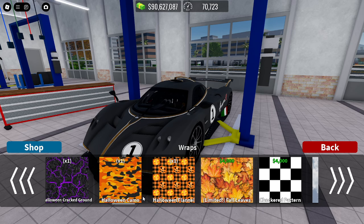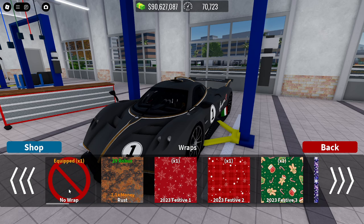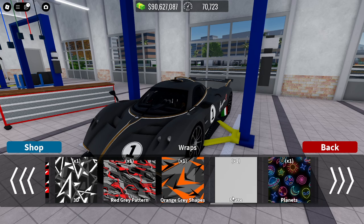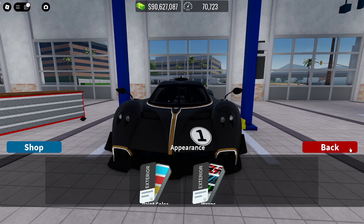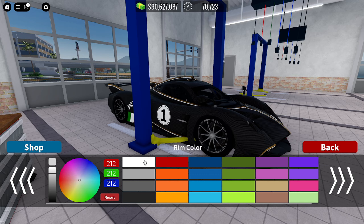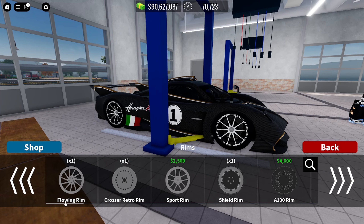Where's the search bar for the wrap section? They really need to add a search bar in the next update. Wait — did they remove carbon fiber? Oh no... actually, okay, there it is. I'm going to leave the spec as is — it's pretty cool.